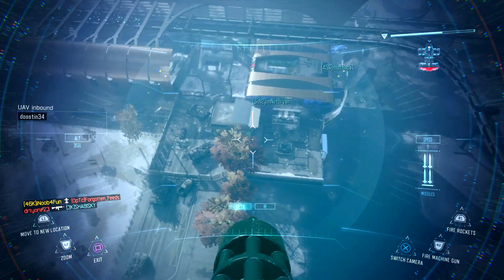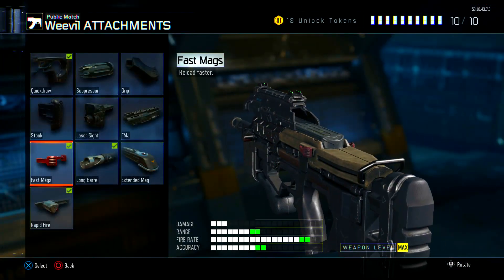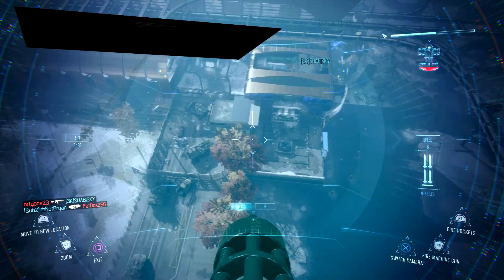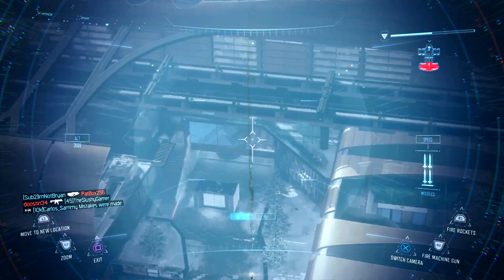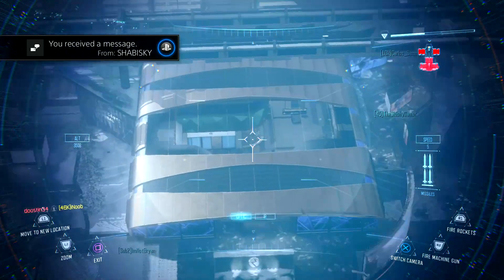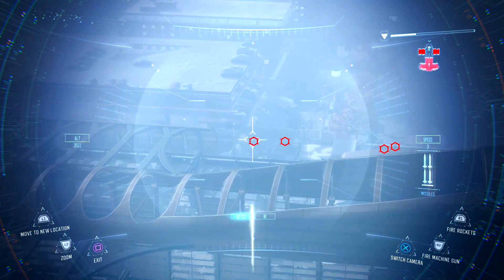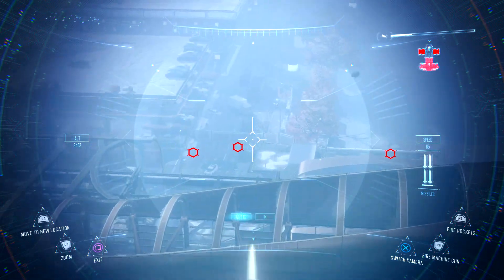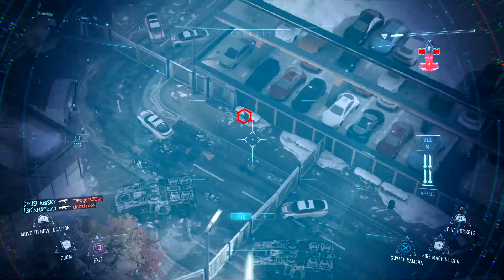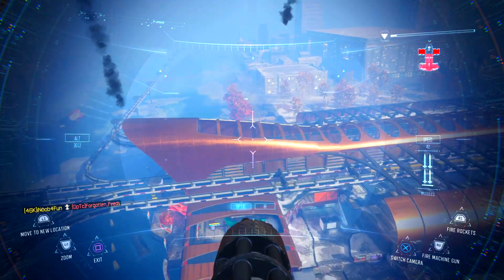I know a lot of you will say 'Nick, you always have Grip — how come you don't?' I decided to substitute Grip for Fast Mags because we're rushing a lot with this class and want to reload as fast as possible. Also, this gun has barely any recoil so there's genuinely no need for Grip. This is probably the best class I've ever made for the Weevil — I got my Mothership the first game I put it on and went on a 29-0 streak, almost getting a Nuclear.